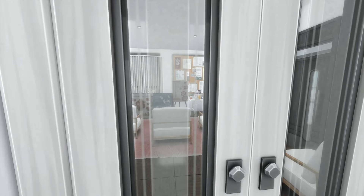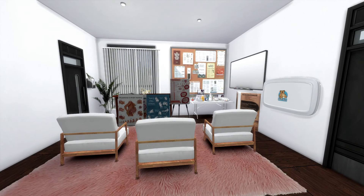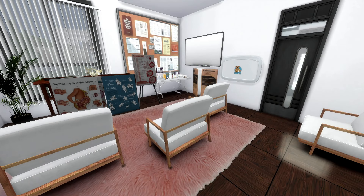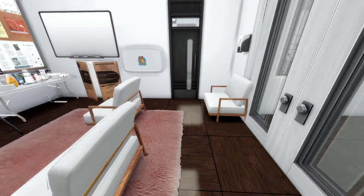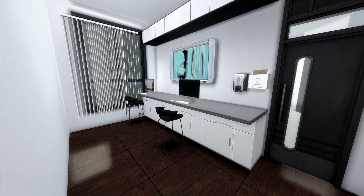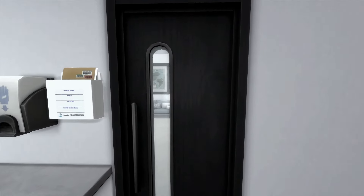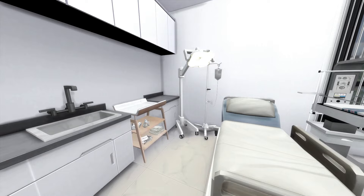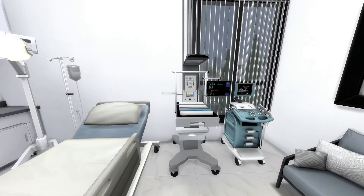They've got some lockers here for the staff. Coming in this way, you have the Lamaze class — this is one of my Lamaze buildings. I'll show you another one that I did as well. This is the updated version, so I might have to put the updated build on my Patreon. The other one had an extra weigh-in area, but I decided to make another Lamaze class. So this is another Lamaze class area, and then in here you have another area for the nurses.